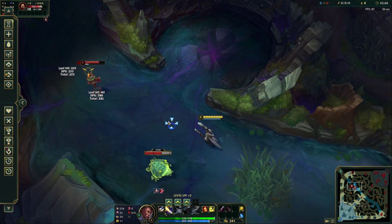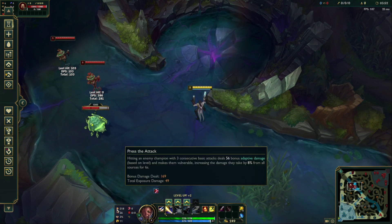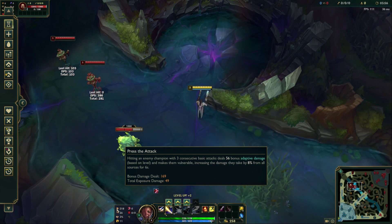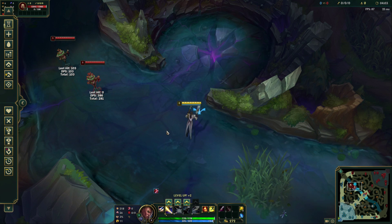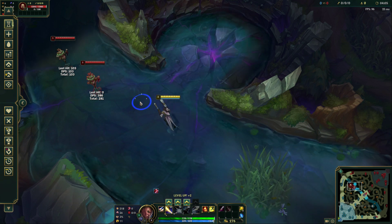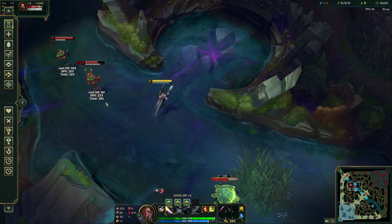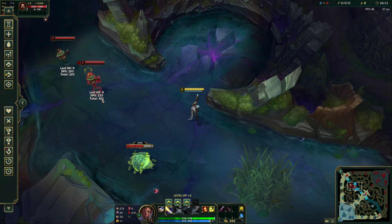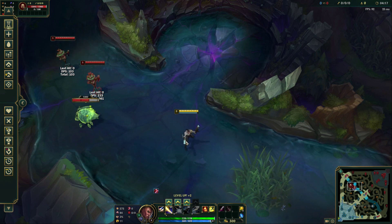The runes you're going to run with Lucian are generally Press the Attack — anytime you deal three consecutive basic attacks, you deal 56 bonus damage to the champ you're hitting, and then they're vulnerable and take a little bit more damage. So when I auto-attack once, Q, and then double auto, it procs Press the Attack and deals a bunch of damage. That one auto-Q combo dealt 361 damage, so pretty good at level 1.